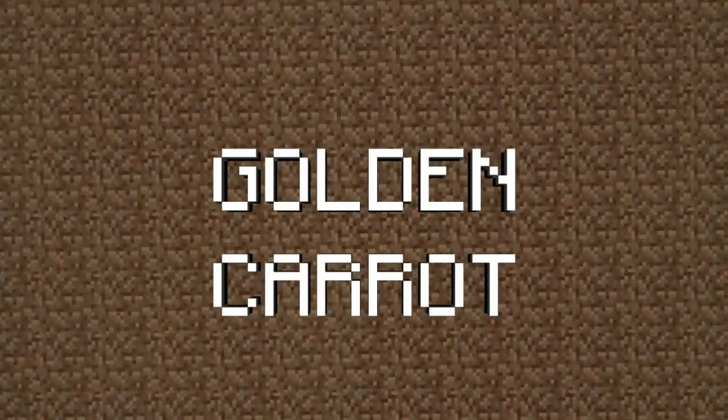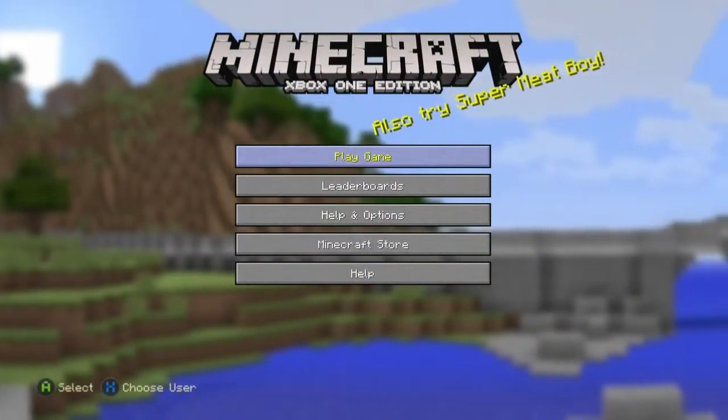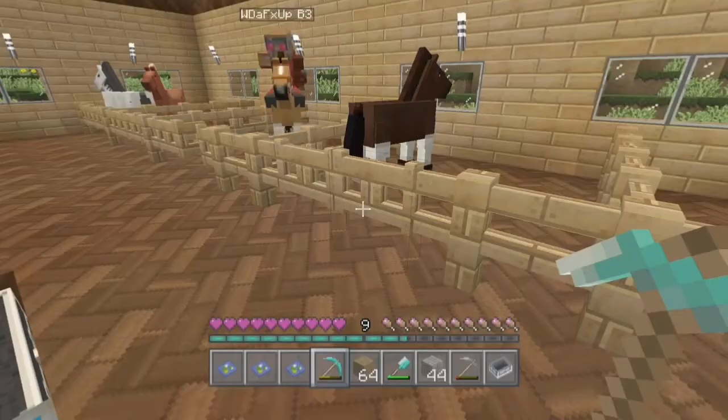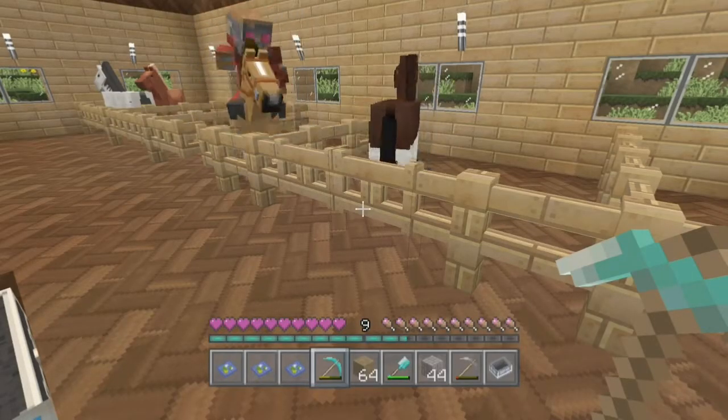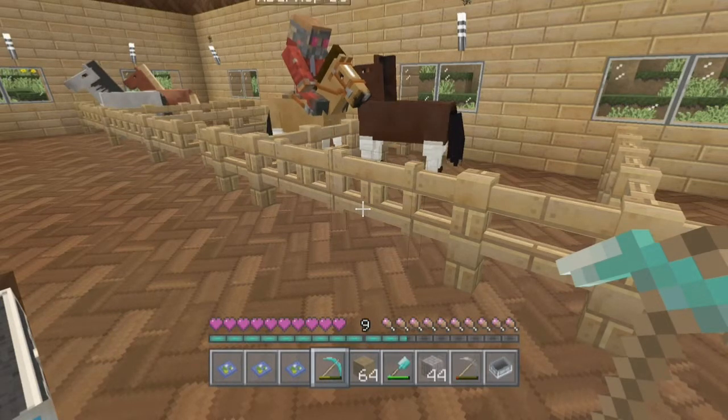Welcome back. This is how to breed a horse using a golden carrot in Minecraft — this is the console edition. What you do is very simple: get two horses together and feed both of them a golden carrot.